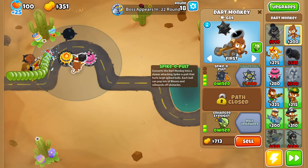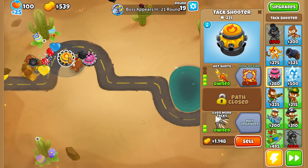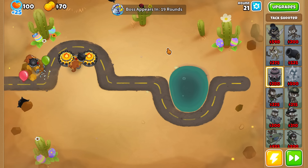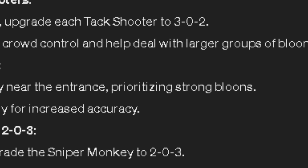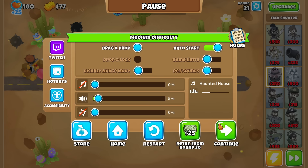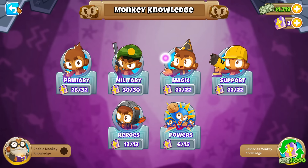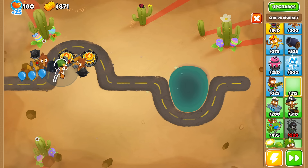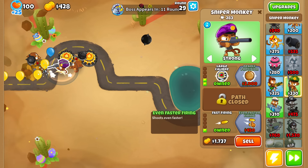We get hot shots — I have no idea if Spike-a-pult can pop lead balloons, but either way I don't know why we're going top path. They're both hot shot now. Next step: introduce a sniper monkey near the entrance on strong balloons, upgrade it to a one-zero-zero, and then to a two-zero-three. Wait — I just realized I have monkey knowledge on, I should probably turn that off. Okay, luckily it saved my progress so I don't have to restart.